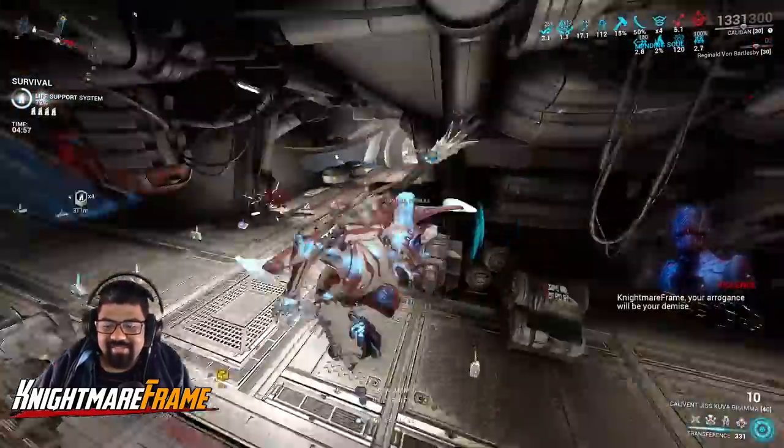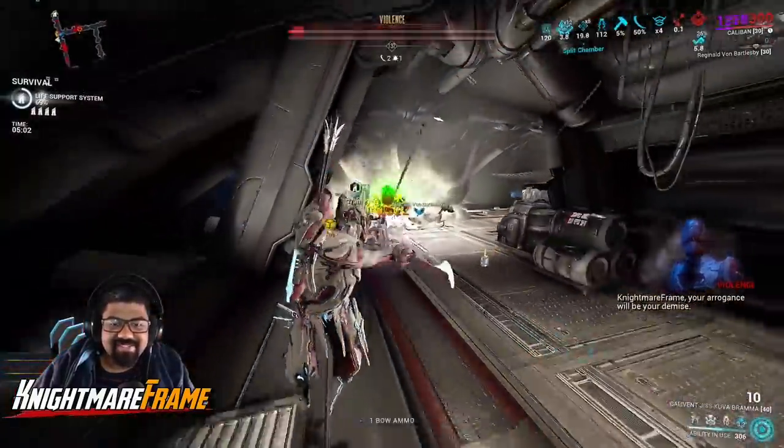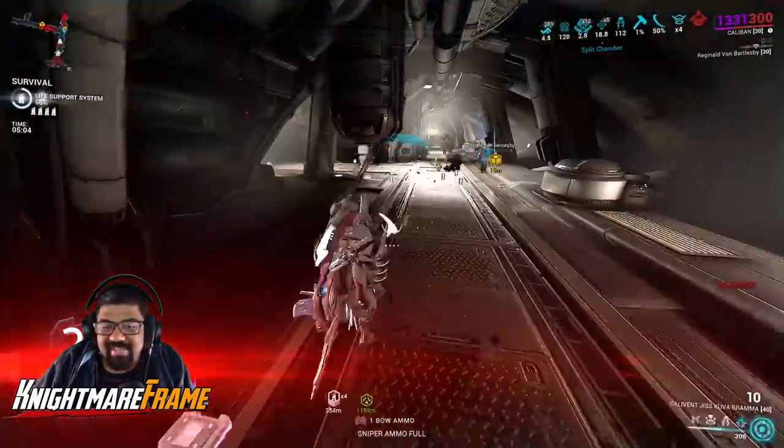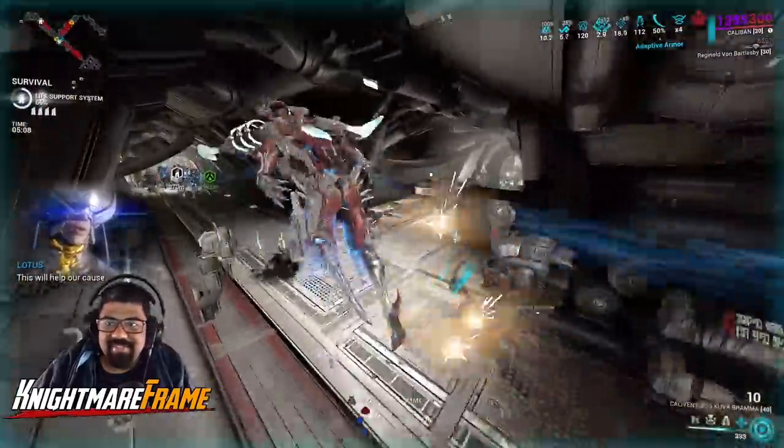Here we go, we got the acolyte coming in — it's Violence, the man himself. Let's see how we deal with him. He's already stripped because he was inside the AOE; I didn't even have to cast my fourth ability.